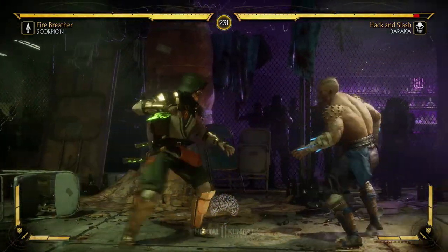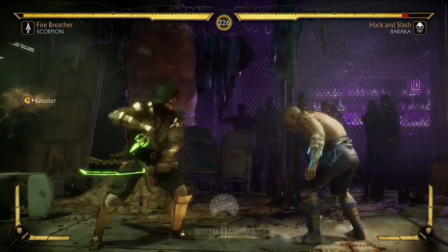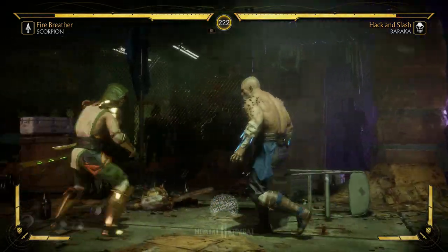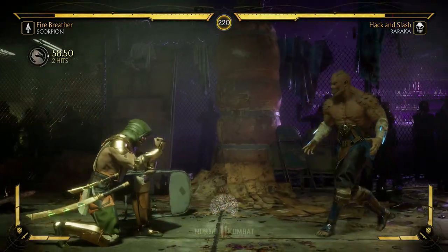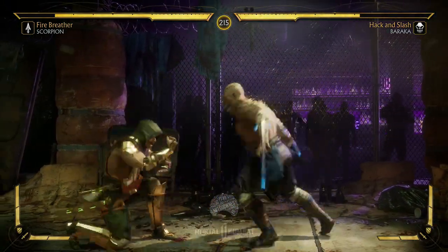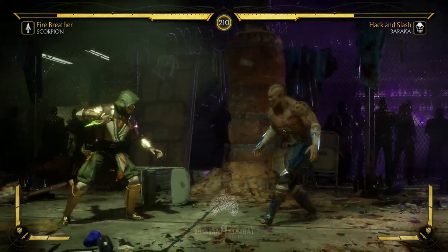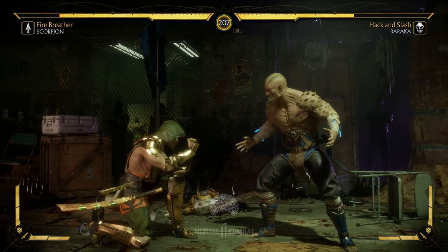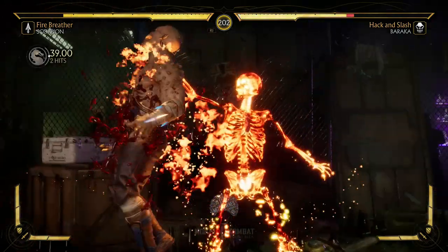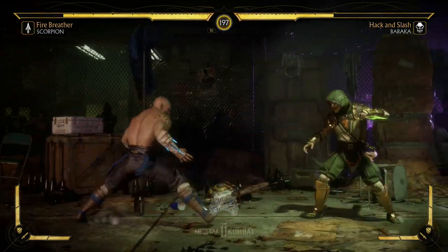So what is the current meta? Scorpion can definitely space people out. His back one — you should have no issues confirming that. All of his other stuff is unsafe: that string is unsafe, the ender is unsafe. But with back one, if you see something coming out, that could be a full combo. If you want something faster, the demon dash is a very nice tool for whiff punishing or punishing as a whole.